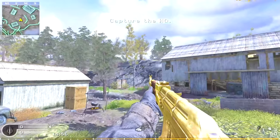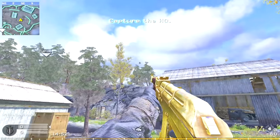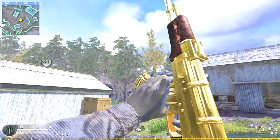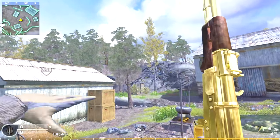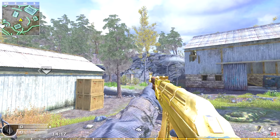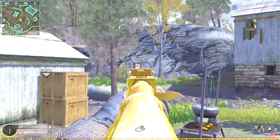Alright, this map kind of sucks but it's really good for showing off the camo. This is what the camo looks like in a nice looking map where the gold camo is actually shown off. Honestly, this game on PC looks beautiful. The attention to detail even for such an older game is awesome. It's really surreal to come on and play this game after it's been out for almost 13 years.